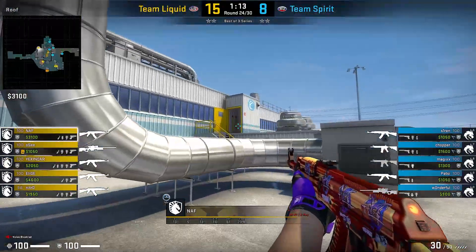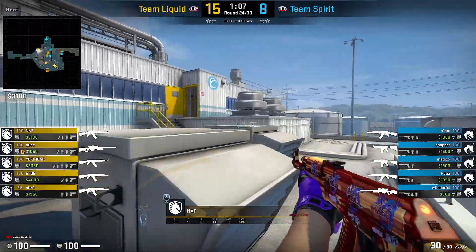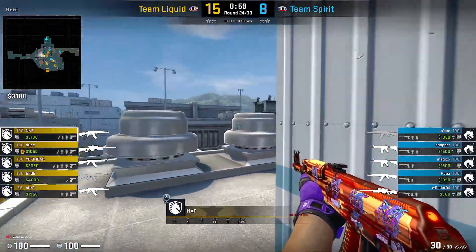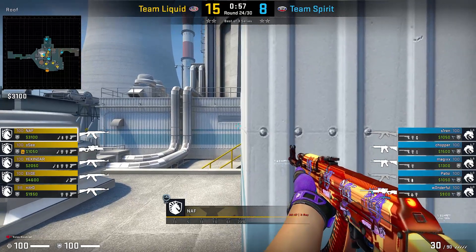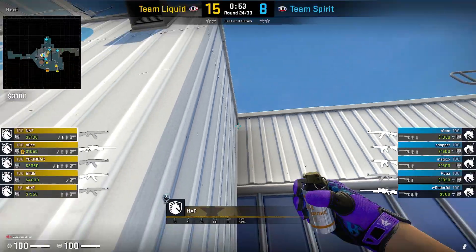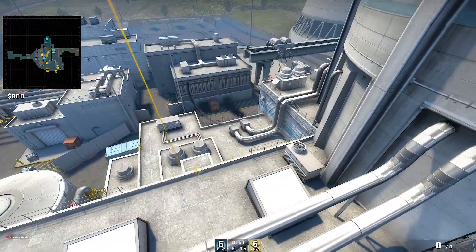Nath is going to be doing the lockers smoke, and to make sure that he's in position, he's just going to be playing on top of T Roof, waiting for a CT to push. Once he's ready, he will line himself up in line with his wall, put his crosshair at the bottom of the smoke, and jump throw. This smoke will restrict the CT's visibility.